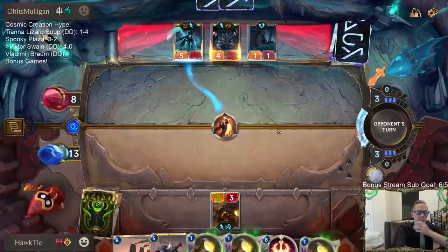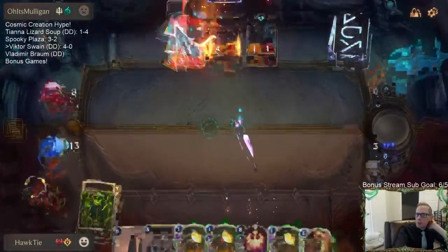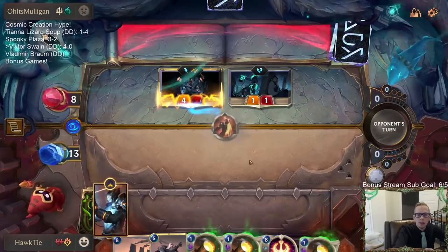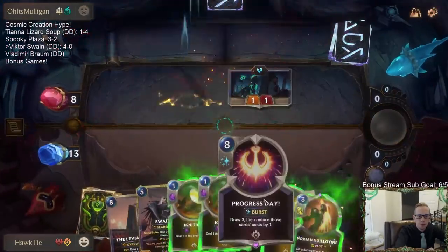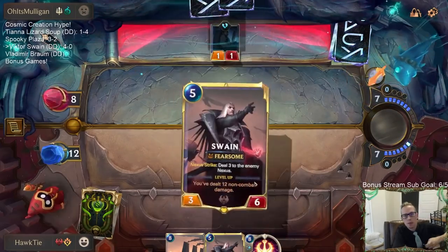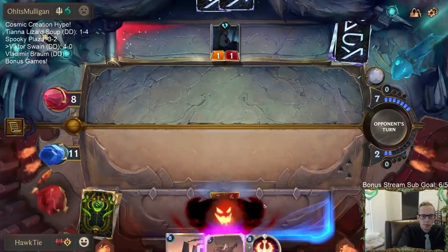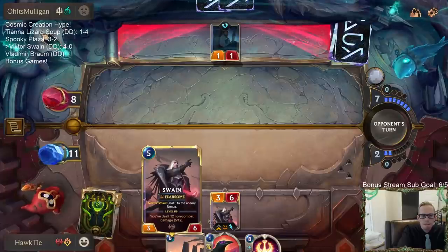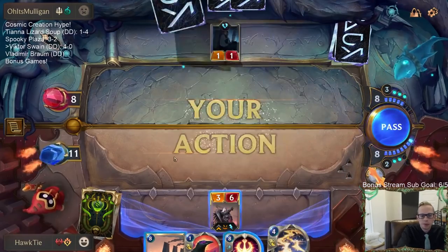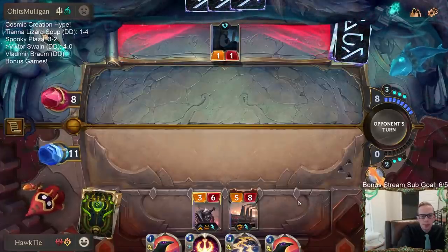With Glimpse Beyond and Single Combat, do those stop my Guillotine? Why do they play the 1-1? I don't know why they'd play the 1-1 over attacking - unless Blighted Caretaker, maybe they want the 1-1 then Caretaker. I hope they just have Relentless Pursuits in hand. They don't have the fearsome blocker right now so I could attack and get six in, but I think it's pretty safe to just play Leviathan.